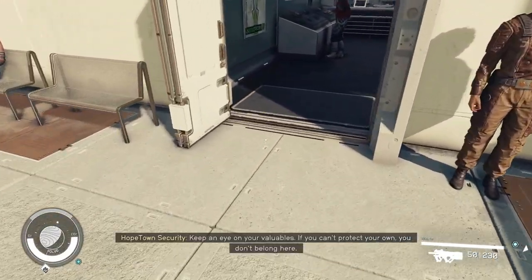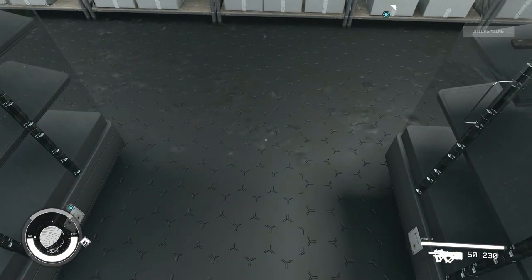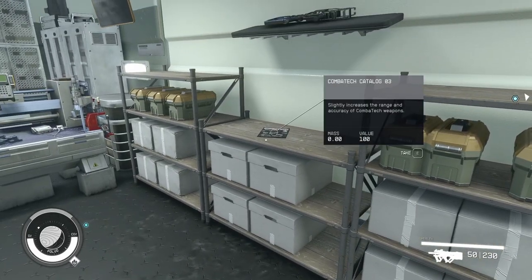When you enter Best Defense, maybe keep your head down a little so you don't look at the guns on the wall. Make a quick save. Now check the wall in front of you to see what's there.